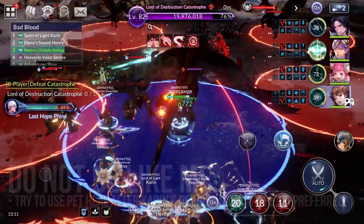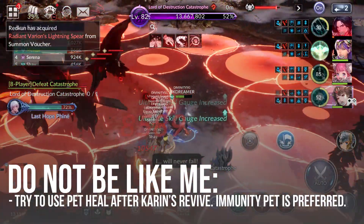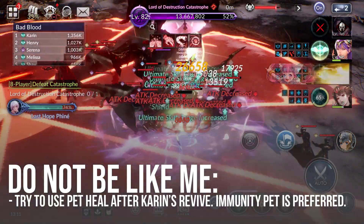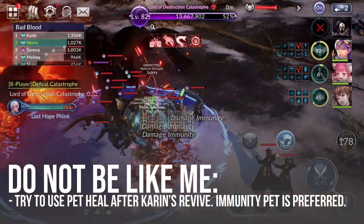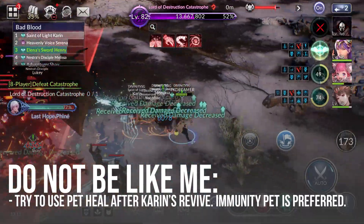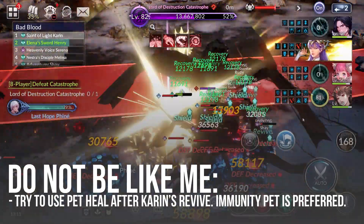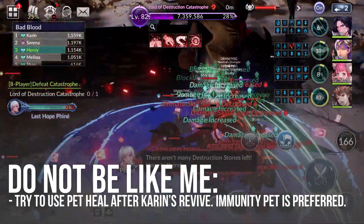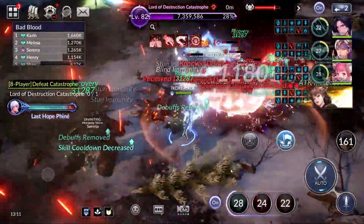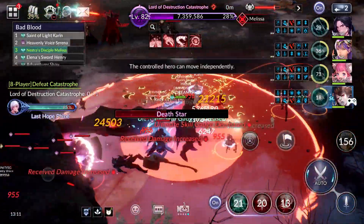I'm going to talk about one mistake I made. This was a failed run, my second run. My heroes are almost dying and I'm trying to put them in a safe zone, but the mobs are overwhelming me and I actually used my pet before Karin revived. So at that point I was completely screwed. You should try to time your pet usage after Karin revives so that you not only get the heal, you also get the immunity if you are using an immunity pet. I was not very lucky in this run — even though my health was pretty full, it went down very fast.